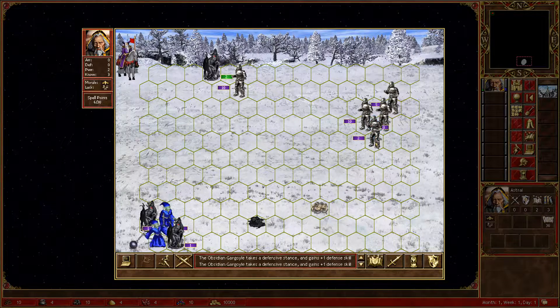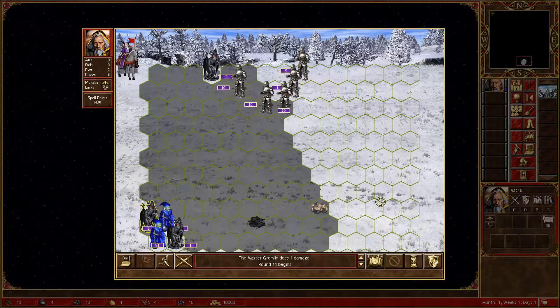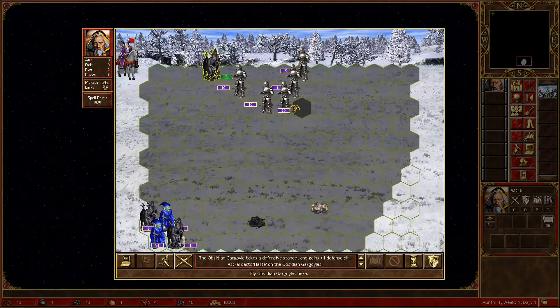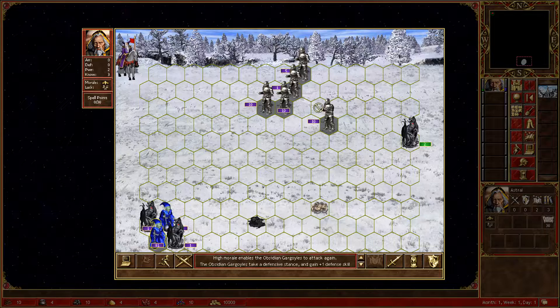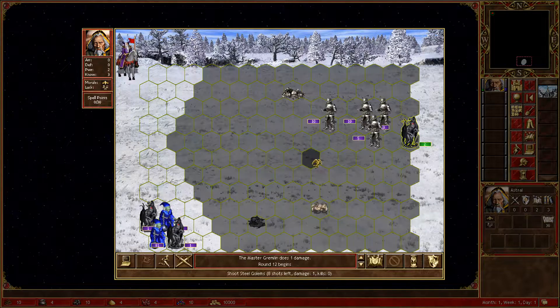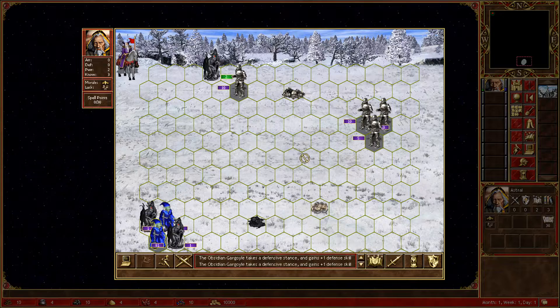And we can shoot already. Last haste — same spot. Now he's dead and we have only four packs, but no more mana. Don't worry about that.